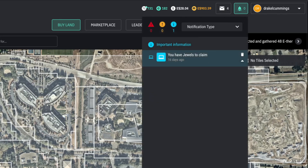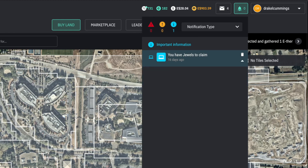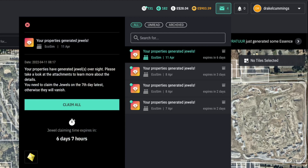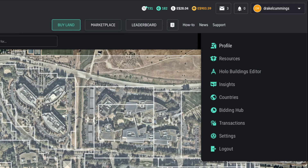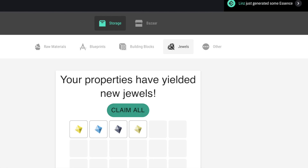In mail and notifications, when you log in every day you'll see jewels to claim. I'll do a whole separate video on jewels, but just claim them every day. If you don't claim them within five to seven days they go away. Different land you have generates jewels automatically. You can claim them through messages or go into Profile, then Resources, and hit Claim All. If you have land, they're probably generating jewels daily or every other day.